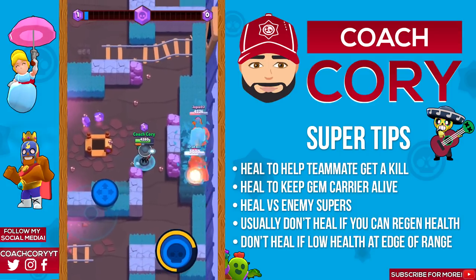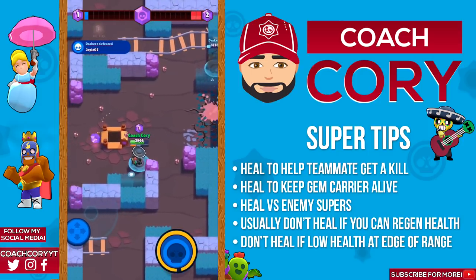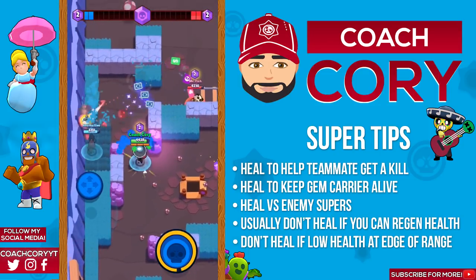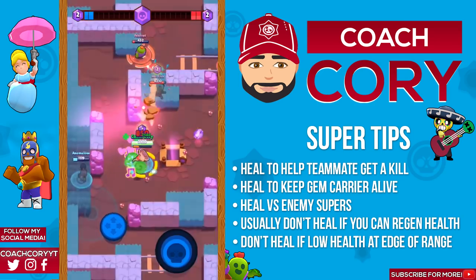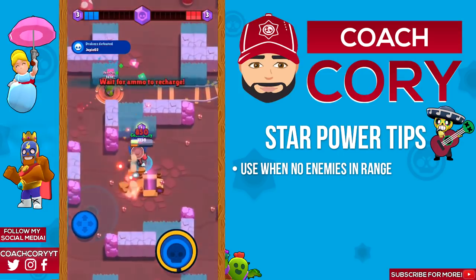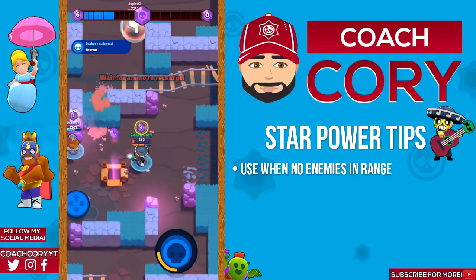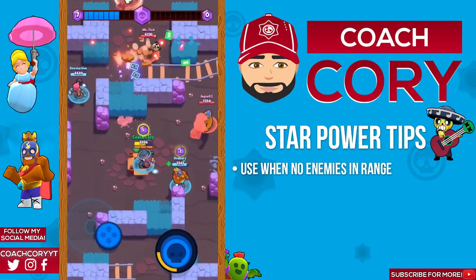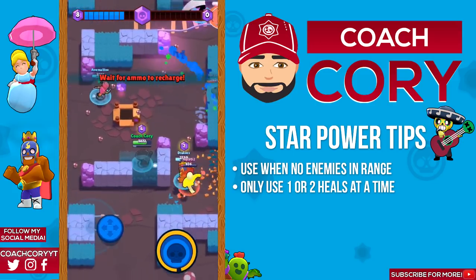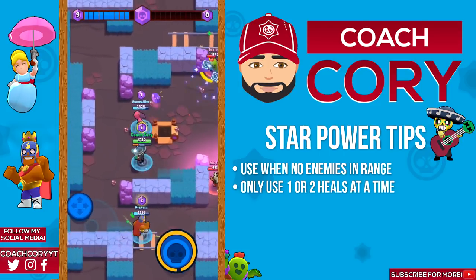There's also gonna be some instances where you want to save your heal for certain scenarios, but that's gonna vary for each game mode so we'll cover that when we go over each one. Now for Poco's star power — it's honestly not that great. You really only want to use it to heal your teammates when there's no one in range for you to attack. It doesn't heal that much health so it's almost always better to attack an enemy, unless you're keeping alive a teammate who has gems or is really important for the objective. Also, don't use too many star power heals at once — really only one to two max at a time, as Poco doesn't have a fast reload and you don't want to be caught without attacks.